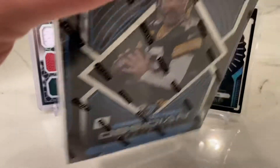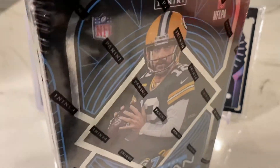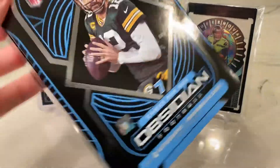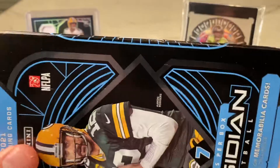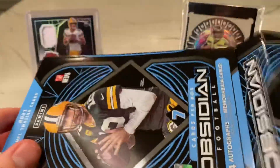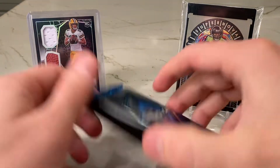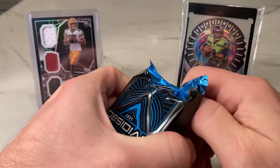The big chase in these is the Color Blast black insert. In Prism they have the normal Color Blast with the white background, and those are one in every 10 cases. Here in Obsidian, the Color Blast black is one every case, so definitely a difference in frequency. We've also got some other inserts like Supernova, Tunnel Vision, and Vitreus.